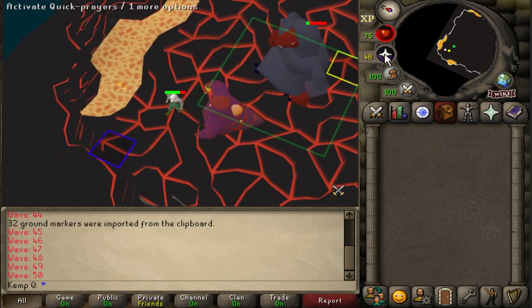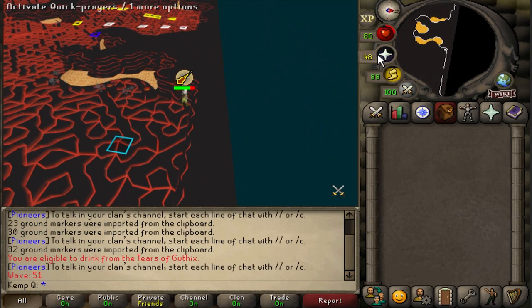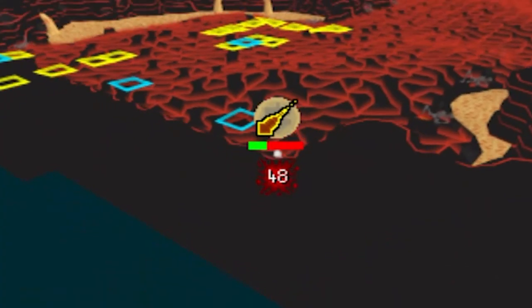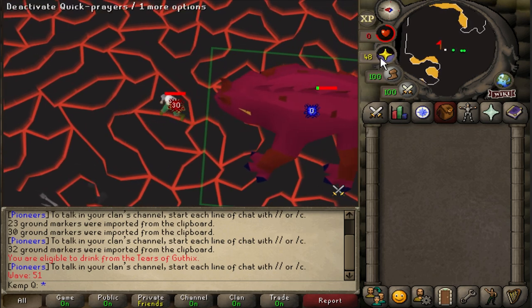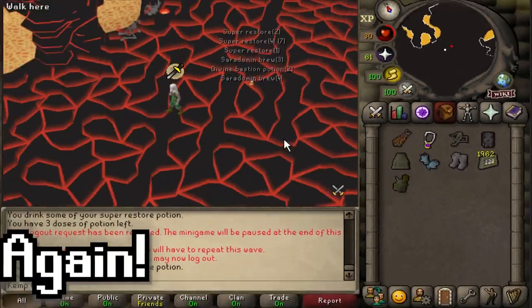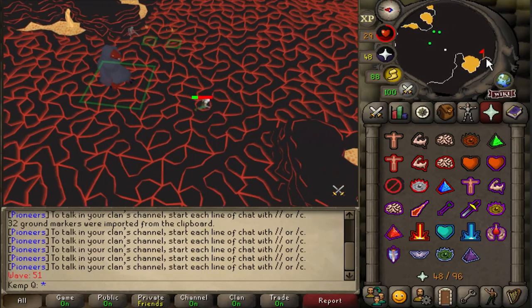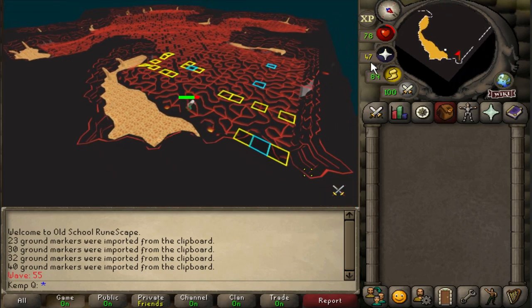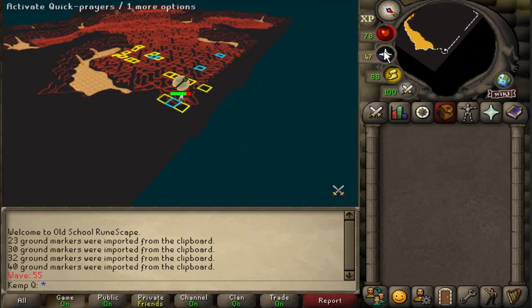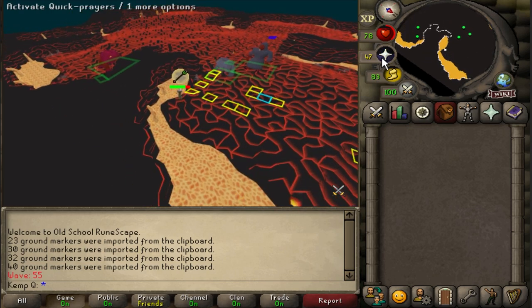Using the blob as a blocker, I'm able to combine mechanics and flinch the meleeer without it ever healing itself. For wave 55, I need to stand right next to Italy rock, wait for the ranger to hit me, go all the way north, and then come back south. This ensures the ranger is within melee distance so I can actually hit him, and it blocks the meleeers.